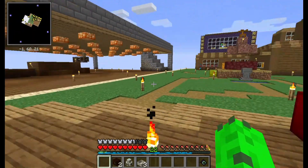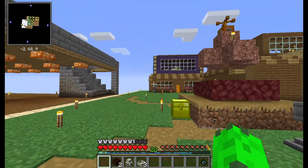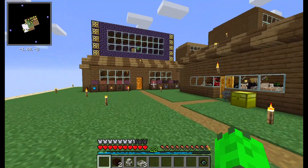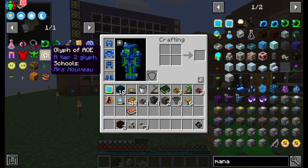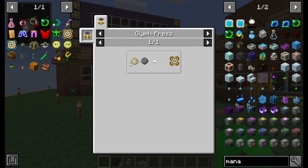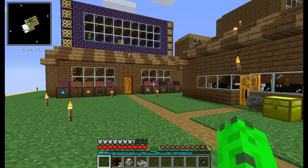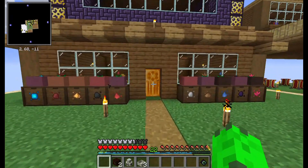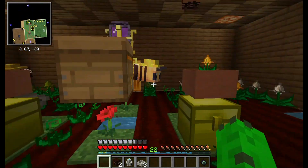Alright, so last episode we messed with Ars Nouveau a bit. I did a little bit of progress, did a little bit of stuff. I went and made all the tier 2 spell things that I could, except for these two. Because I have no idea. AoE is one I really kind of wanted, but there's no recipe for a firework star, so I'm not entirely sure how to do that. I thought originally it did something with gunpowder, but I don't know if they removed it or if I'm just mistaken.